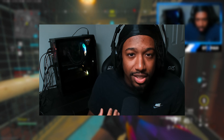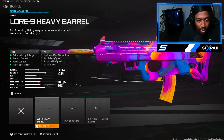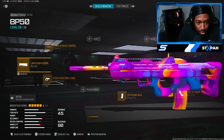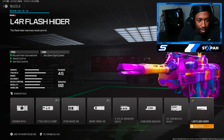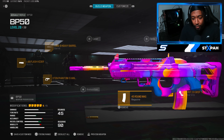Let's get into this class setup. This is the best class I came up with for the BP50. For the barrel we got the damage range barrel, which is the Lower 9 Heavy Barrel. For the muzzle we got the L4R Flash Hider. For the underbarrel we got the X10 Phantom 5 Hand Stop — y'all already know I love this attachment.